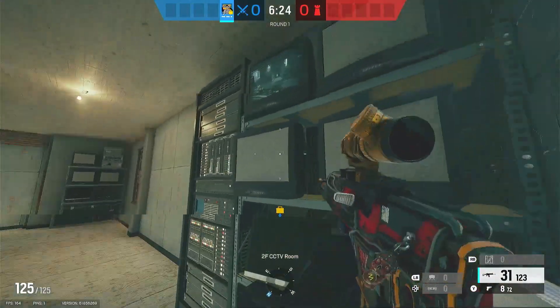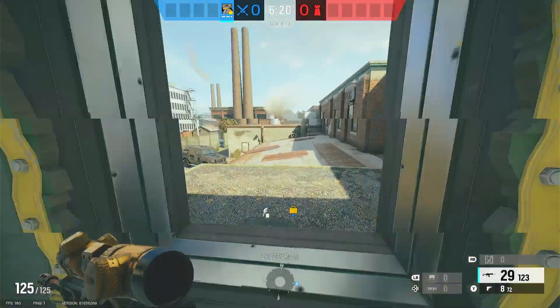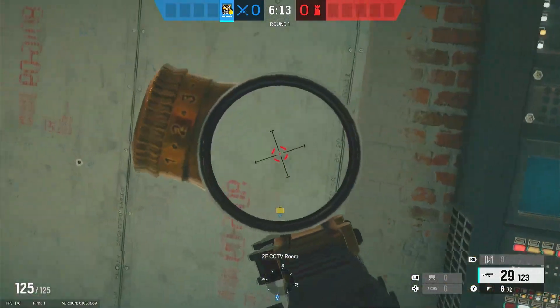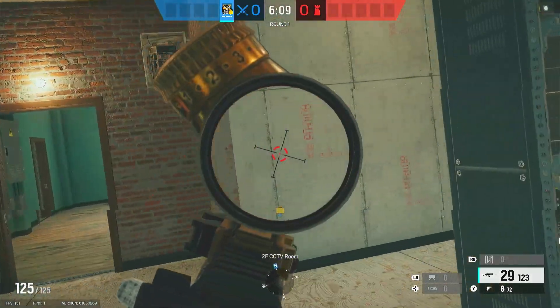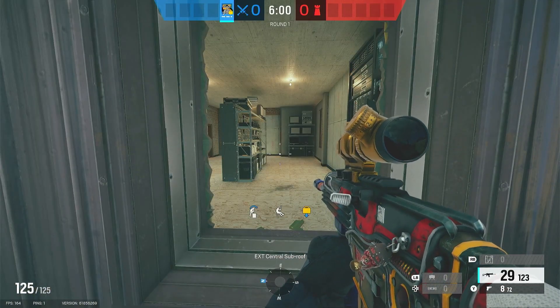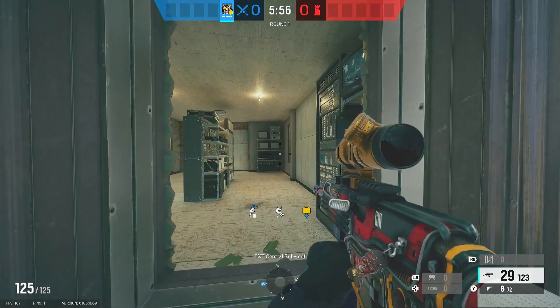That is the Osa strat. I use this one a lot especially when I'm solo queuing and it works most of the time. This won't win you the round entirely, but taking control of CCTV is huge and you're also able to cut off rotates from garage. You're able to watch cash. It just gives you a big power play that makes the defenders uncomfortable and unable to rotate through it how they'd like to.